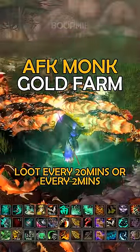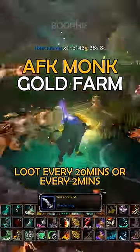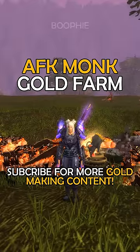You want to loot every 20 minutes if you're just after the Tiny Crimson Whelpling, or every 2 minutes if you want to get all the other drops as well.